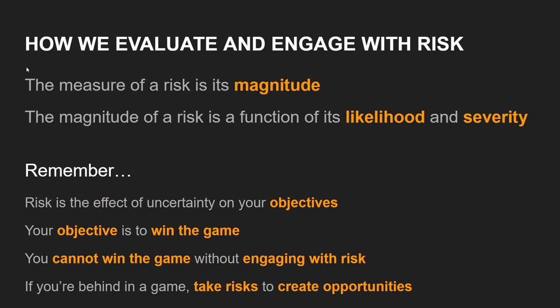We measure a risk by talking about its magnitude — how big is the risk? The magnitude of a risk is a function of two things: the likelihood of a risk occurring, and the severity if the risk is realized. Risk is the effect of uncertainty on your objectives. Risk is measured in terms of magnitude, which is a function of likelihood and severity. Your objective is to win the game, and in Infinity you cannot win the game without engaging in risk.